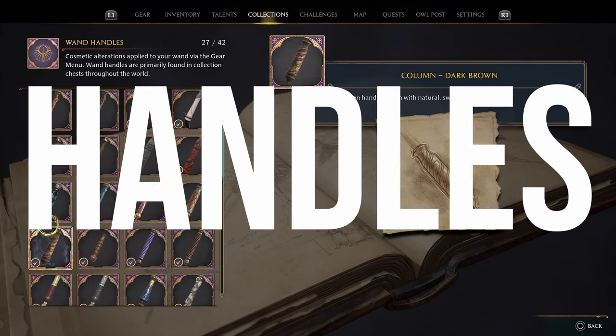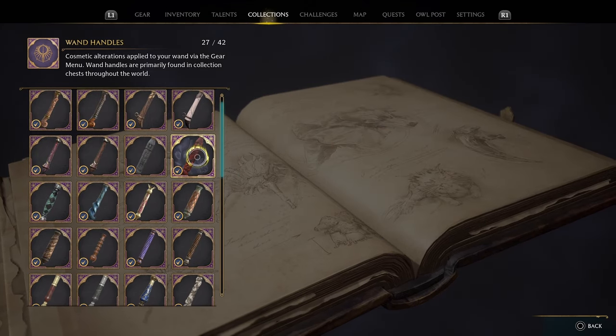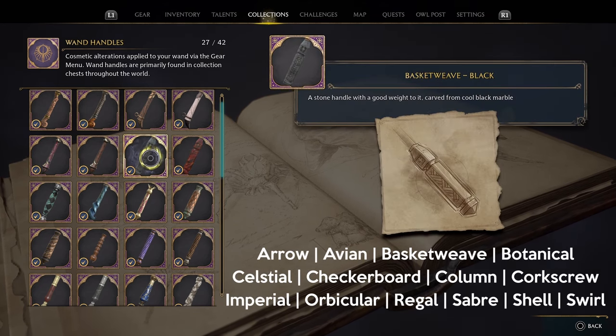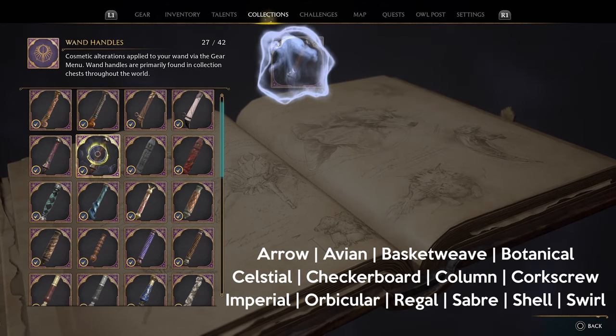There are 42 different wand handles in Hogwarts Legacy and they're split into 14 categories. All of the category names you see on screen right now have three different color variations within each of them.